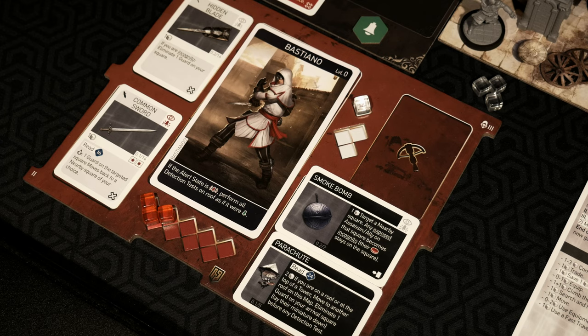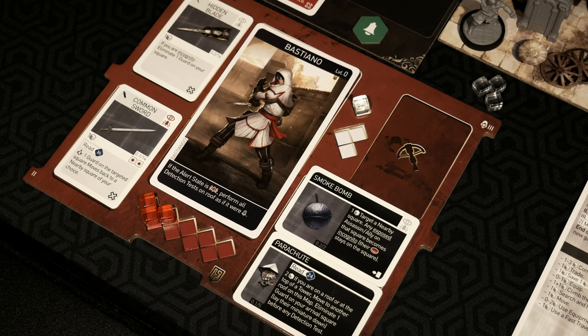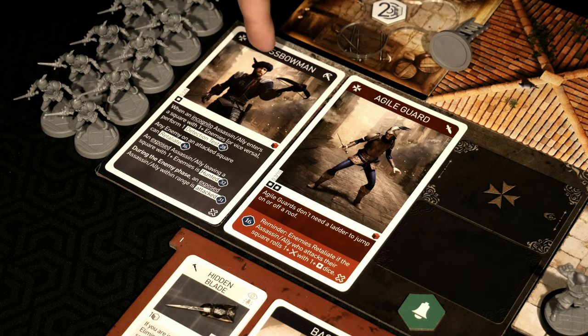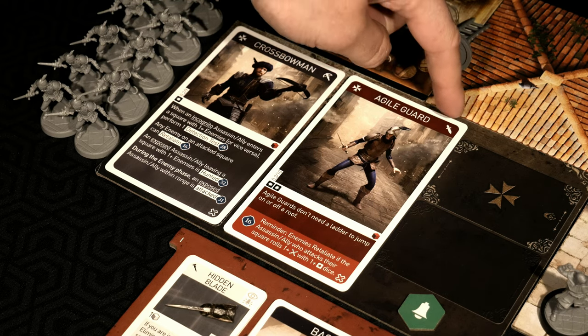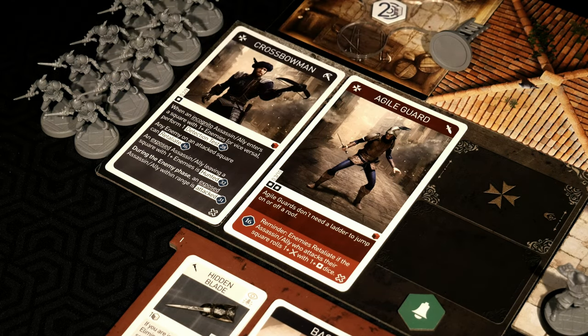If some guards happen to move into your space and you need to stop something from happening like a detection test, you could use a smoke bomb by using that saved action to save yourself from a lot of trouble. The elite agile guards are in red; regular crossbowmen are over here. Agile guards are melee characters — they use two black dice when they attack, and one red die per guard, meaning one wound takes them out. Agile guards don't need a ladder to jump on or off a roof, so they're much better at getting around, just like the assassins. They're going to chase us down.